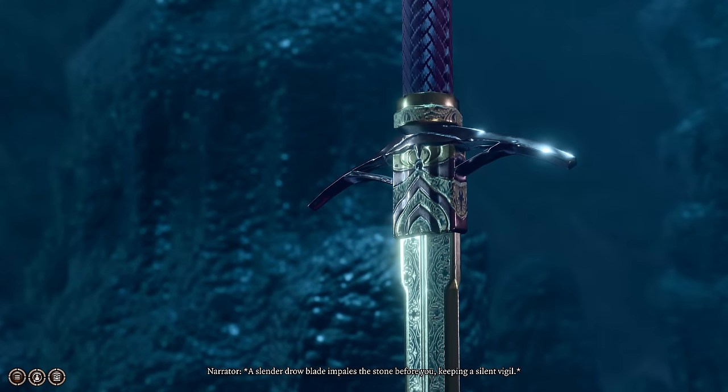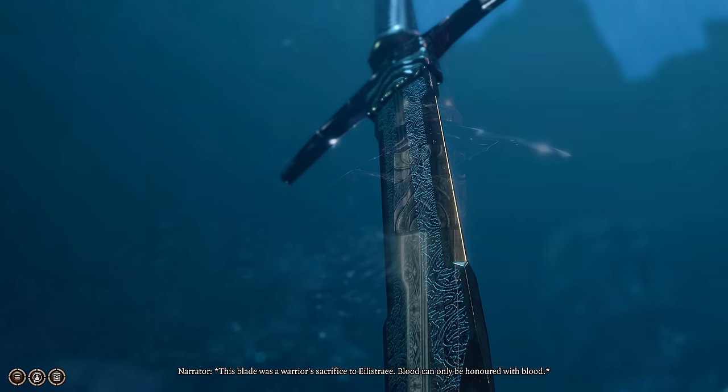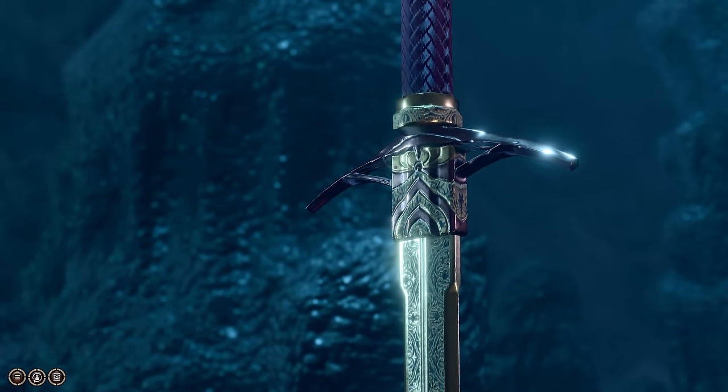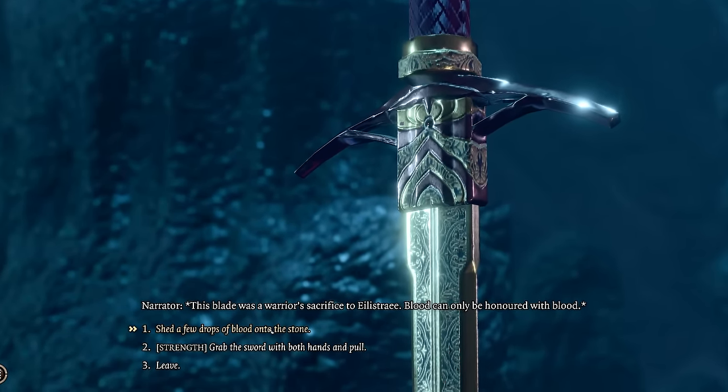You can find Falar Aluv in the Underdark, lodged within a rock similar to Excalibur. To remove it, you'll need to either pass a Strength or Religion check unless you are a Cleric of Elastray, in which case you can remove the sword without an ability check.